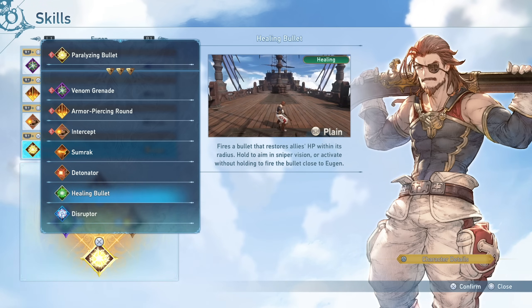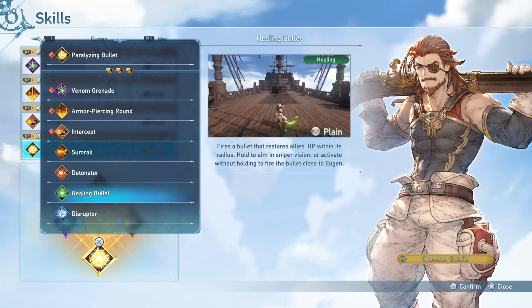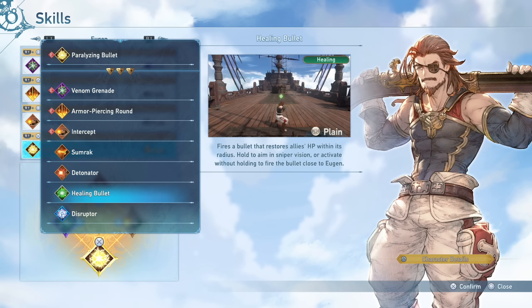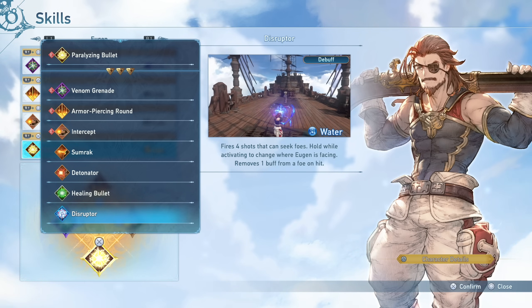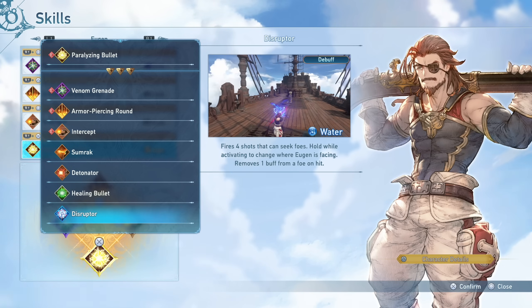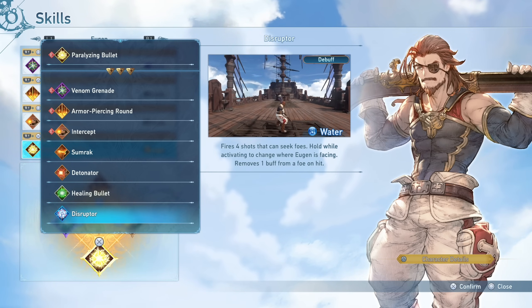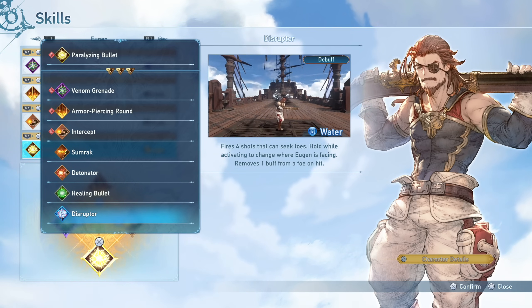When it comes to Healing Shot, it's fairly self-explanatory — you can aim it at a friend or shoot it yourself. I'd consider it for Eugen if I wanted him as a half-support that deals tons of damage and occasionally shoots a Healing Bullet. For myself, I very rarely use it — a boss would need to be nearly immune to Paralyzing Bullet for me to switch to it. The other skill I sometimes swap in is Disruptor, which fires several shots that seek foes. The damage isn't great, but if an enemy has a buff you need to remove — like a powerful regen — you can pop Disruptor to strip it and then just kill them.